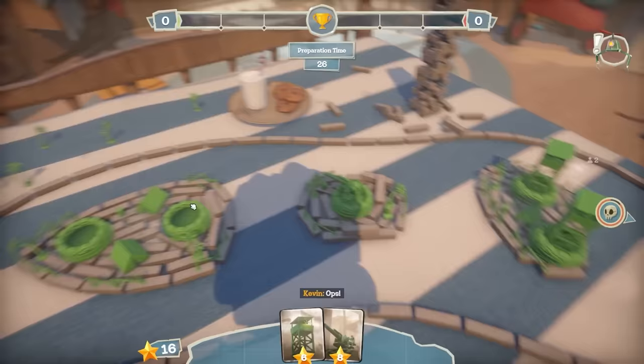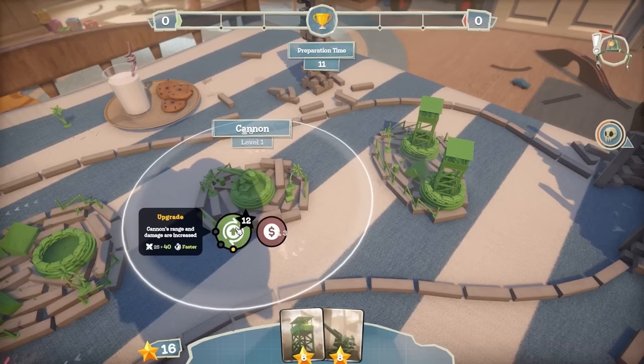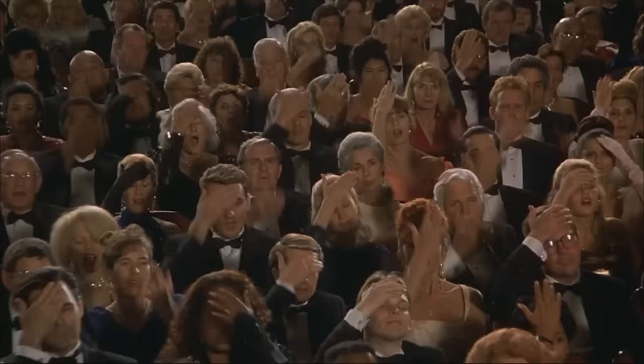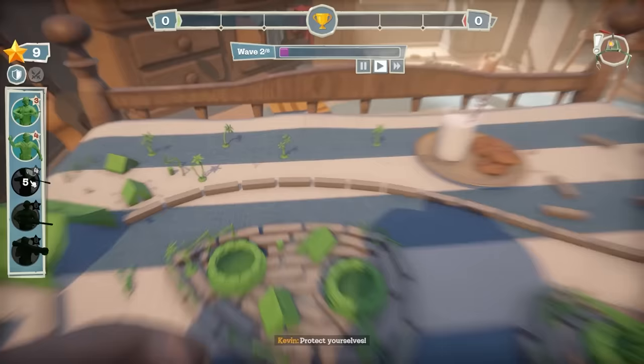30 seconds to prepare. Oh, we've got flying enemies - that's not good. I imagine cannons can't hit air targets. Let's upgrade - oh it's 12 though. I was going to upgrade the cannon but if I do I can't afford anything else. I might just shove an extra tower down. I didn't have time to click! Let's get a sniper down - I'm going to get another sniper as well. We've got two snipers.